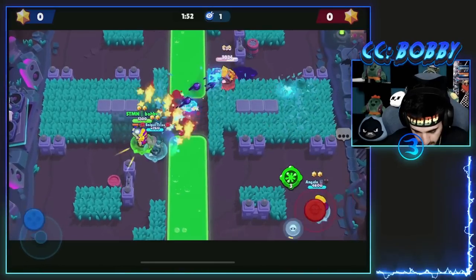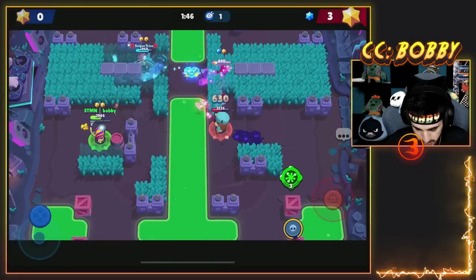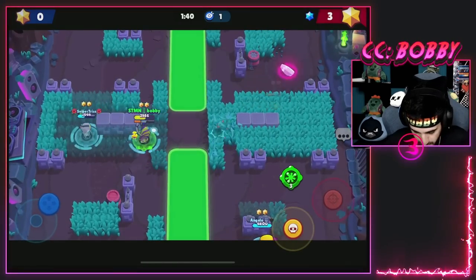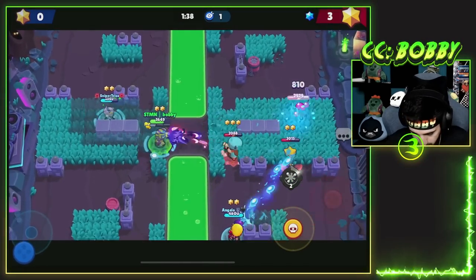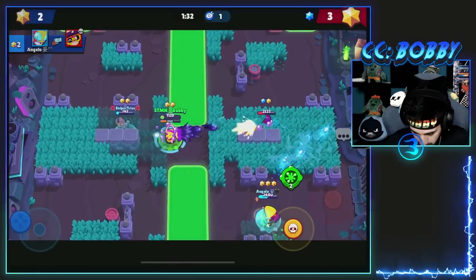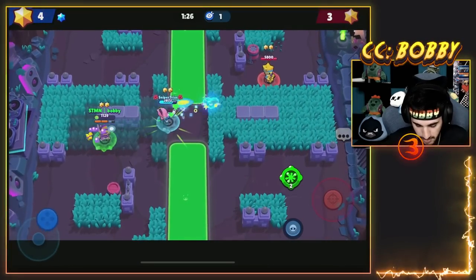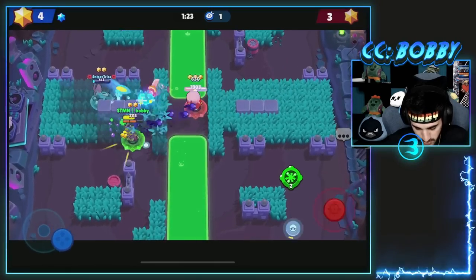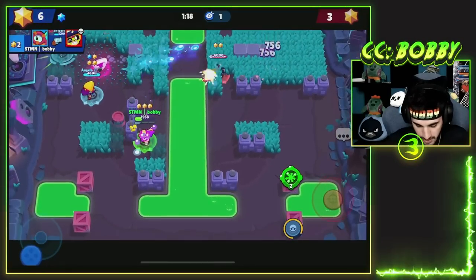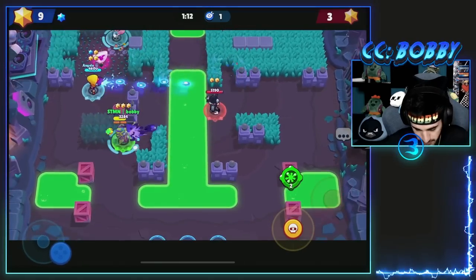Going into the next game, hopefully the same thing happens where we get side versus side except our teammates don't give up this time. We're starting on one side again getting some good clips. There goes one of our players. Good taps over there by the Colette. Angelo the Max could be doing a little bit better but it's okay. They're all so low - oh my god, come on Colette. We got the lead. Max died but it just got two kills so we take those. We got a kill on the Penny - now we're looking good.